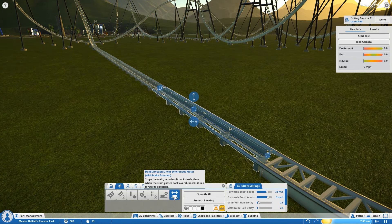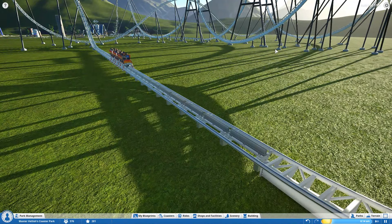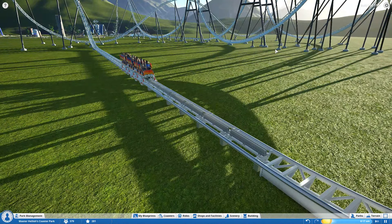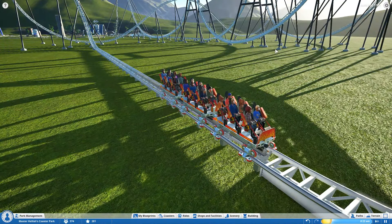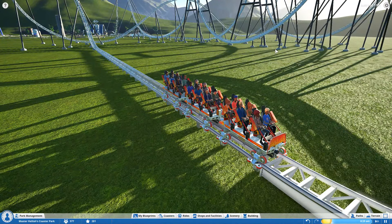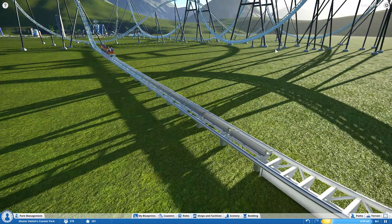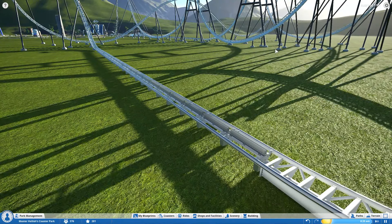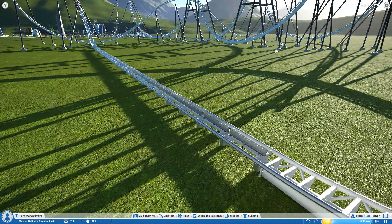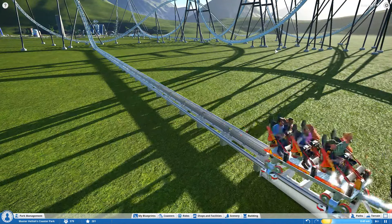Let's see it in action - it's called a dual directional linear synchronous motor with brake function. Here we go. The coaster brakes and slows down quite dramatically, goes to the end of the section and then gets flung backwards. There are some interesting things you could do with this. Once the coaster gets up the hill and starts to come back down again, it boosts it forward and away they go.